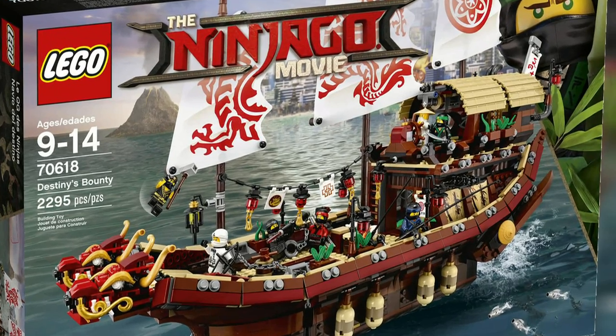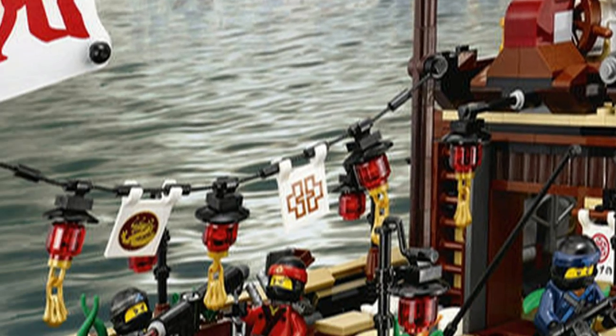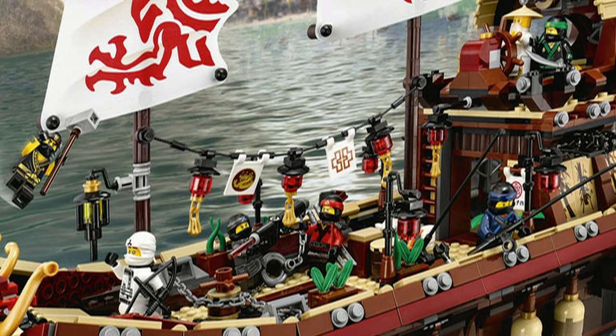The set comes with seven minifigures: Wu, Kai, Lloyd, Zane, Nia, Jay, and Cole — and they all have their full ninja garb on. They're fully equipped with all of their weapons and full ninja outfits.